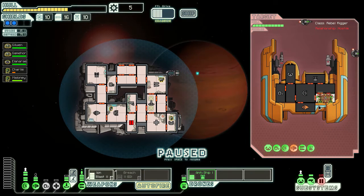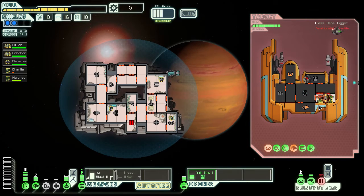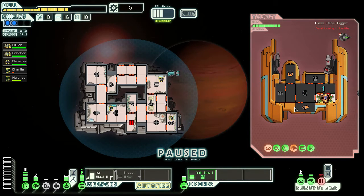Oh shit — shields are back up. We have to teleport them back right now. We lower the teleporter energy, power it up, and get them back, because Charlie is almost dead. Although only Charlie is almost dead. We get them back.